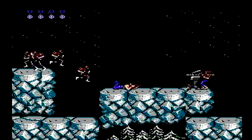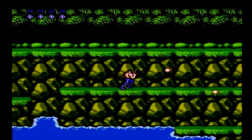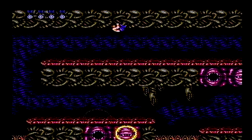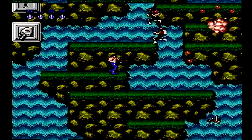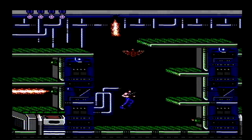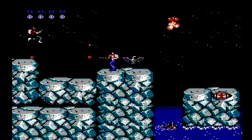A variety of gun upgrades can be obtained by destroying flying item capsules. These include a semi-automatic machine gun, a laser that shoots a powerful beam, a fireball gun that shoots in a corkscrew pattern, and a spread shot that sprays bullets in five directions. The machine gun allows you to constantly fire by holding the attack button, but the spread gun is my favorite for its wide attack range. Auxiliary power-ups include a rapid fire upgrade, a barrier that grants temporary invincibility, and an item that clears the screen of all enemies.